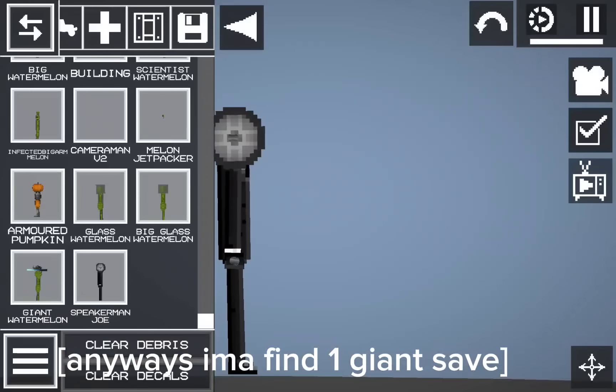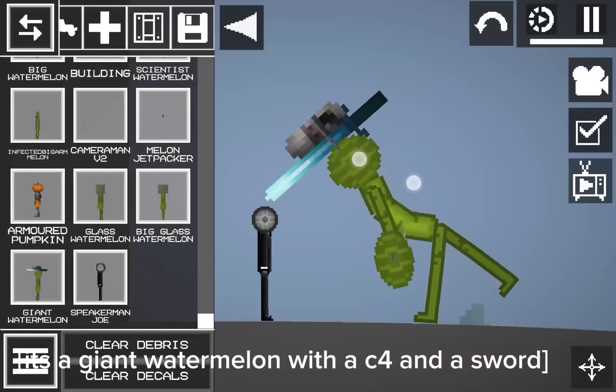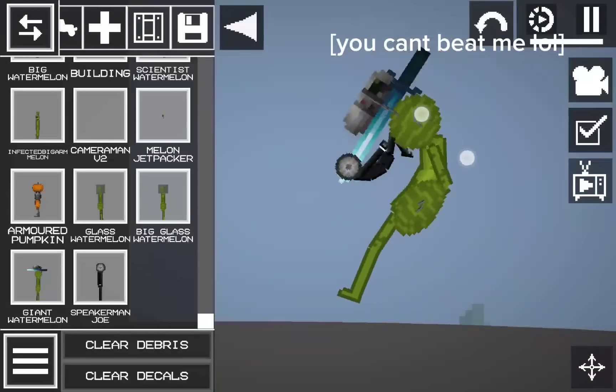Imma find one giant save. Here is Giant Watermelon. It's a giant watermelon with a C4 and a sword. You can't beat me lol.